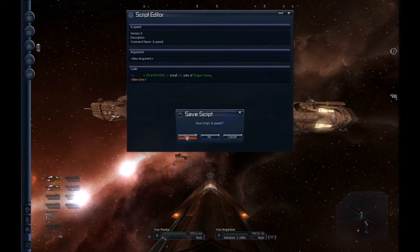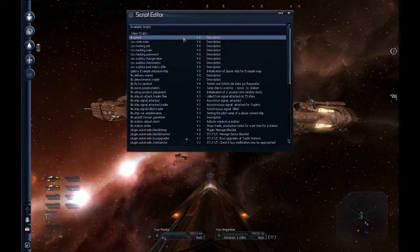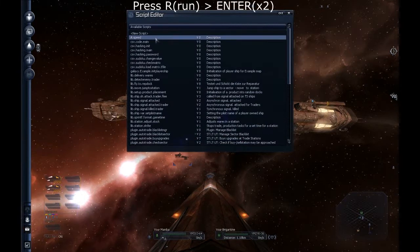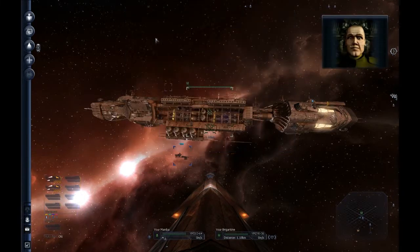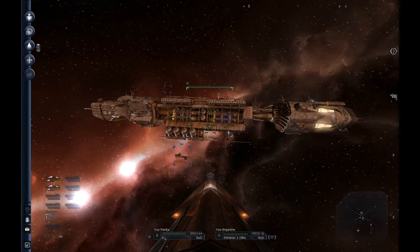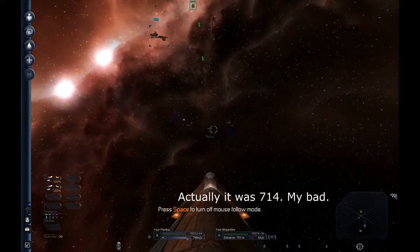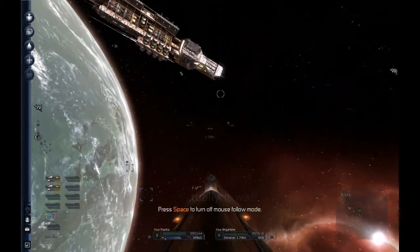Press Escape. Save it. Then, while your mouse is hovering over the script you want to run, press R for run, then Enter, Enter. I already did that once — my last speed was 710. Let's see what it is now: 798. So that's how much it added.